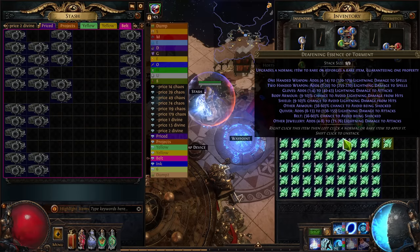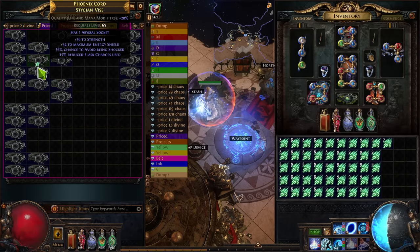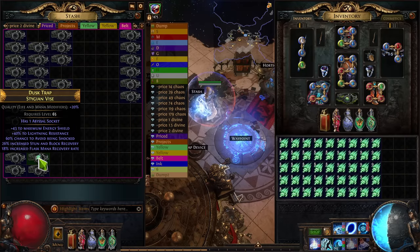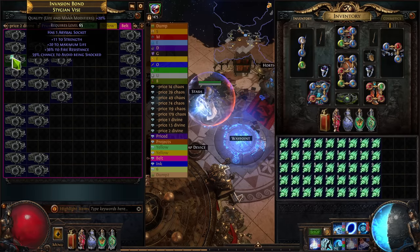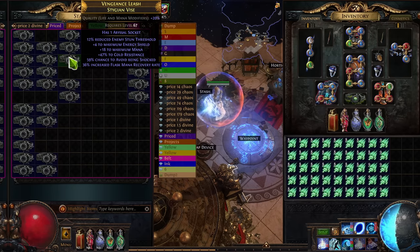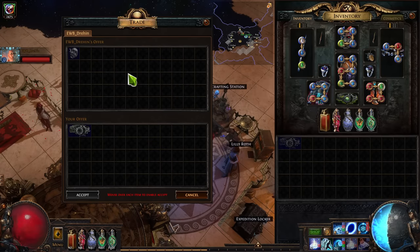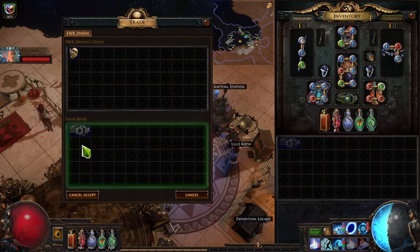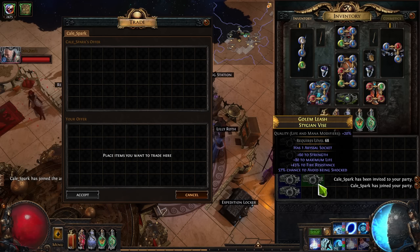The ideal when your prefixes are full is to have an open suffix so you can Beastcraft prefix to suffix, but in a lot of cases that didn't happen and I had to take the riskier annul route. I also spent a little bit of time using the crafting bench to add things like Life and Resistances, or if a belt was pretty much perfect as is, I just tossed on Increased Damage. After that, I put the first 10 belts up for sale — I did this to get some Divine flow while purchasing supplies to roll the rest.